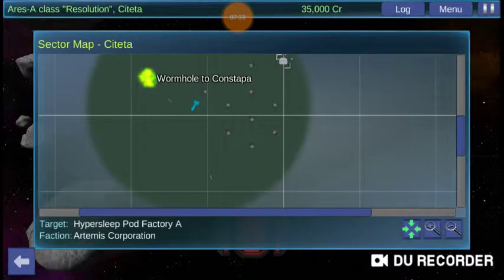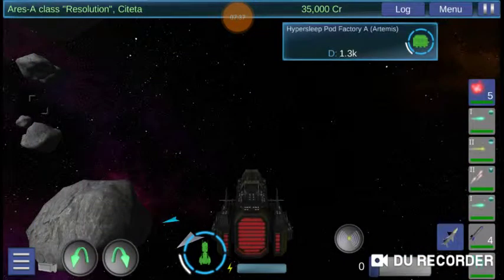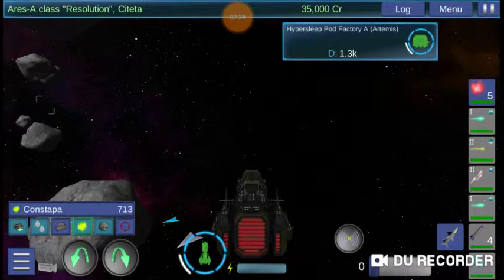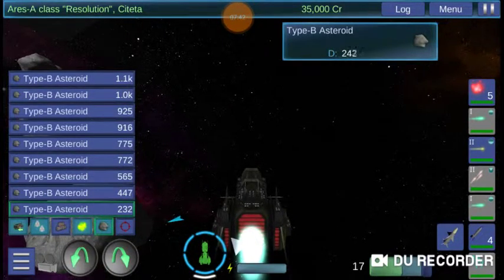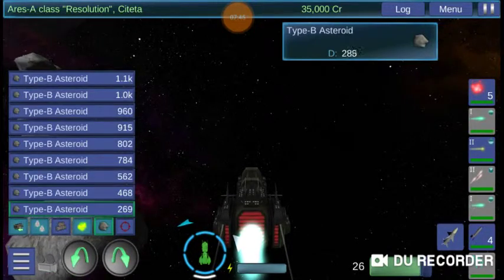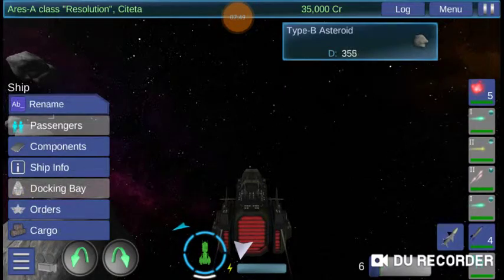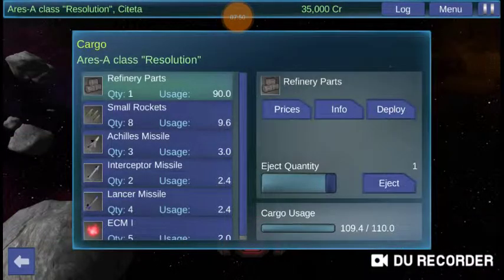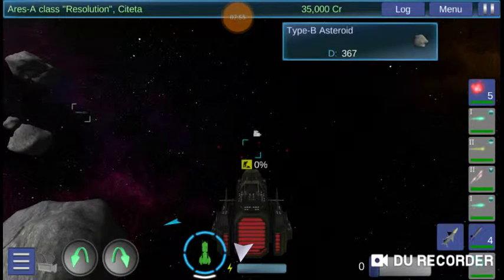So let's try setting up shop here. This might work. Make sure we're far enough away from these rocks — let's go 300 out. Ship, Cargo, Deploy. Bingo — check it out. We've got it going on. Perfect.